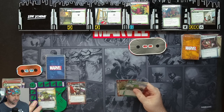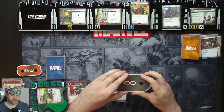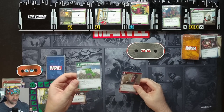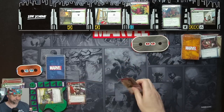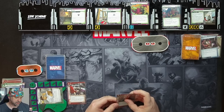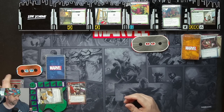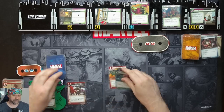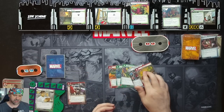We attack for three, then attack again for three, then spend a physical resource to do two damage with Yarnborn. We flip down and throw away the Hand Cannon. We ready up and draw five cards: Clobber, Crushing Blow, Unstoppable Force, Spider-Man and Drop Kick.